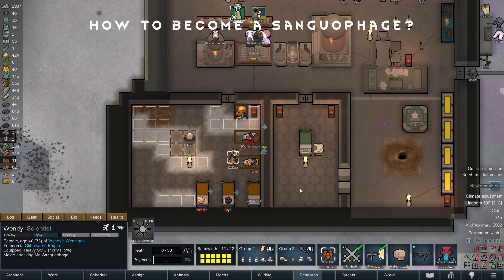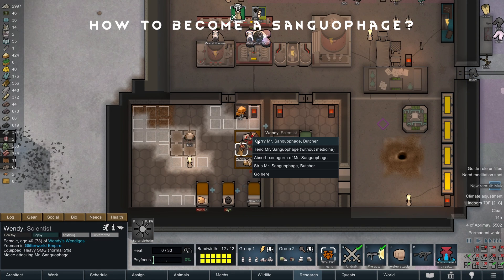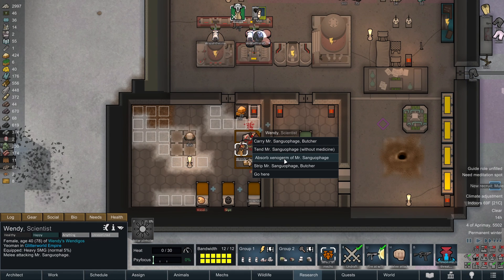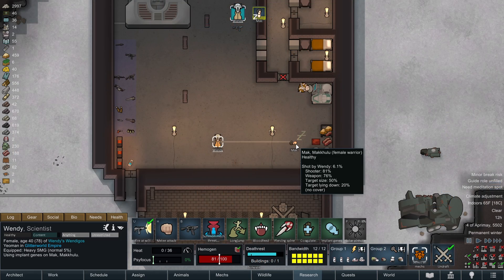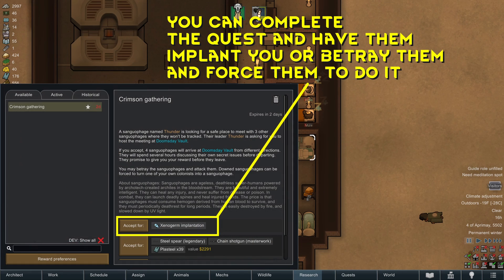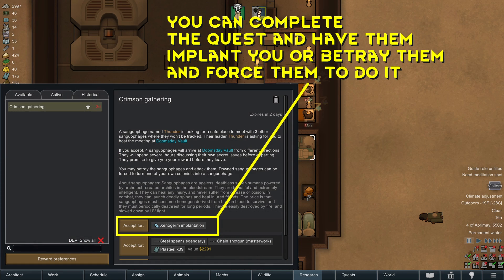How do I become a sanguophage? You can become a sanguophage by knocking out a sanguophage to force them to make you one, by recruiting one and having them implant their genes into you, or by accepting a sanguophage meeting request, fulfilling it, and then picking a colonist to become one.